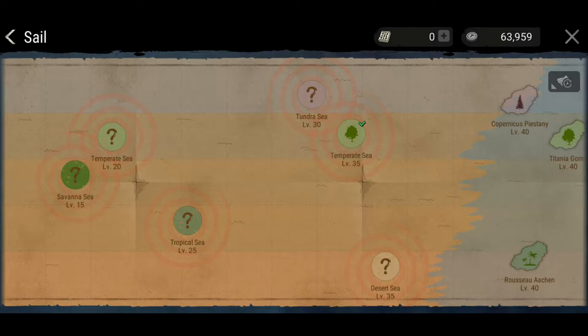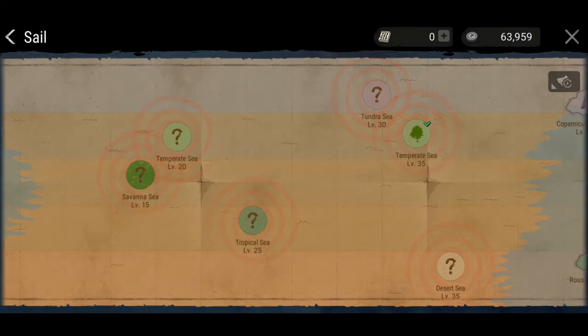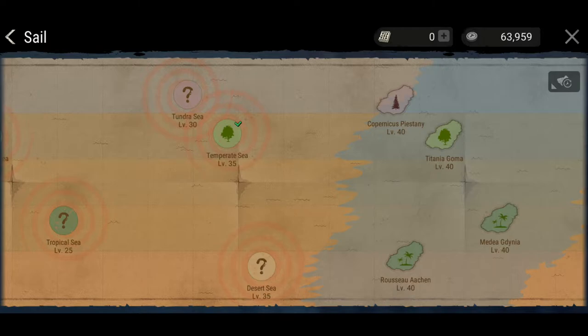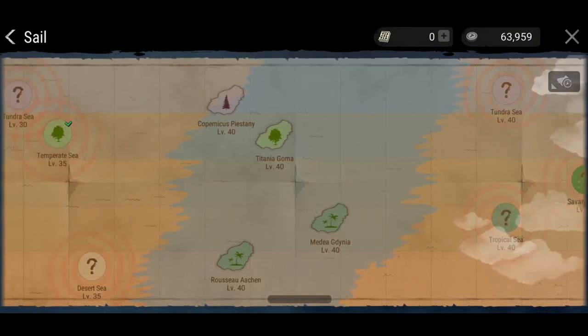The Temperate Sea I've been to quite a number of times, along with the Tundra Sea right above it, and then obviously you've got these little basic islands that I don't really want to go back to. I believe the higher the area you go to, the higher level materials you can obtain if you've acquired the skill level to harvest those items. I've also unlocked the midsection with a whole lot of level 40 areas, but I'll leave those for another video.